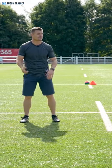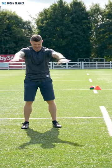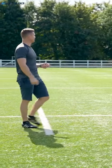The front rows or tight five's dream is to make a tackle, stand up, and defend right in front of them in that same space again. You want to get them on the move, and that's where you'll catch them on the inside shoulders.